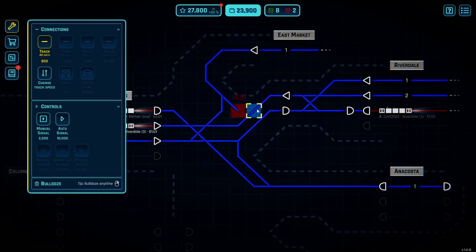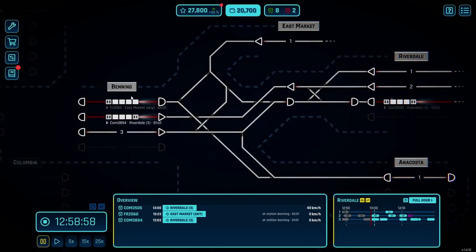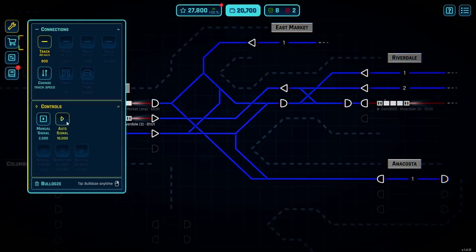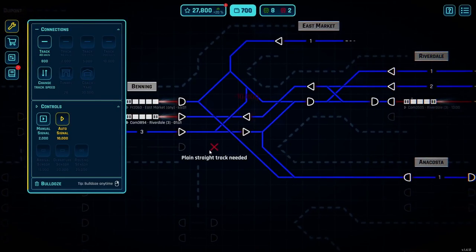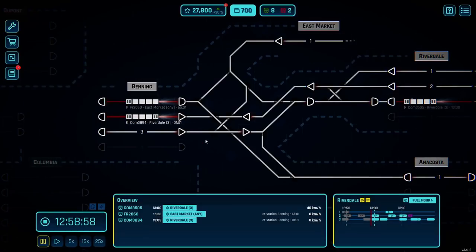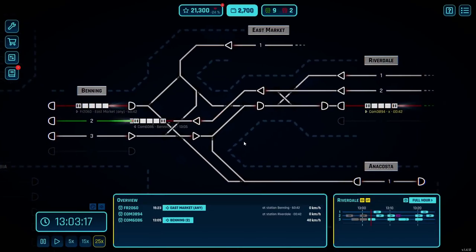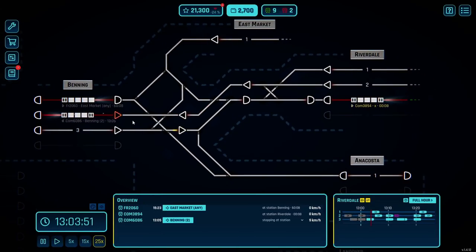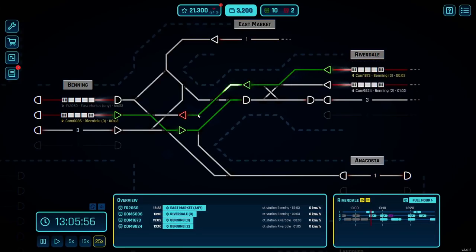Now we need to put automatic signals anywhere and everywhere we possibly can — that's pretty much all we can afford, so we'll do that. At some point we'll also unlock auto-routing and stuff, and that's where it gets real silly — you can really automate some parts of the map. Right now I'm having to do a lot of control myself. If I could get a couple more automatic signals in there, that would save me some silliness. Our schedule — I mean, we managed to schedule ourselves into a corner right here.